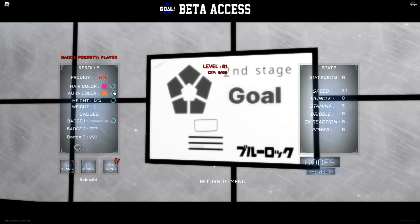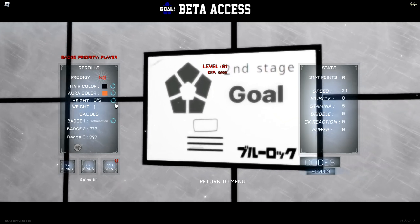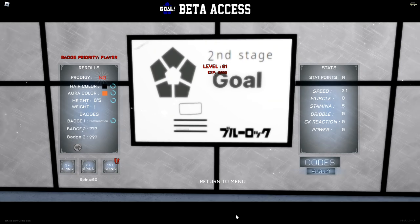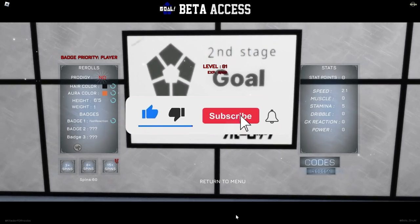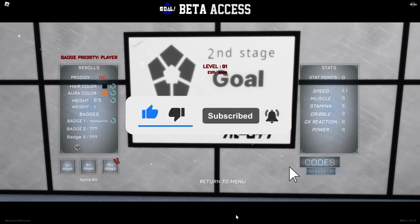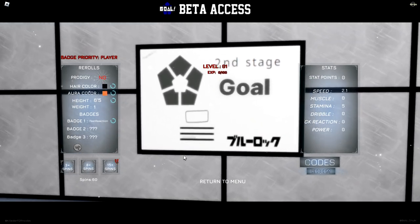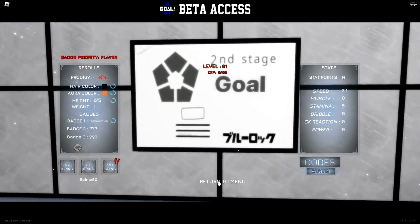First spin I get nothing, second spin pink, third spin black, blue, black again, and black again. Hair color is the hardest thing to get. He is 6'3" but I decided to go for 6'5" because the guy is so tall in the anime. We'll keep the badge since it doesn't help with shooting, so let's jump straight into it.